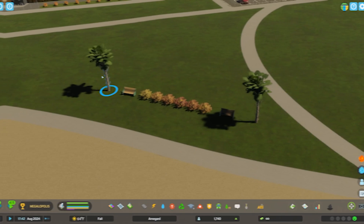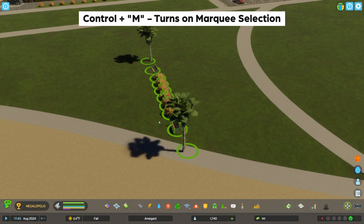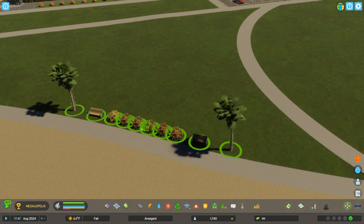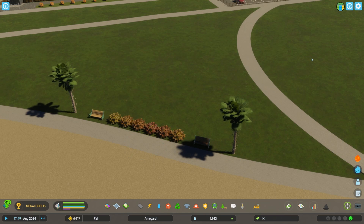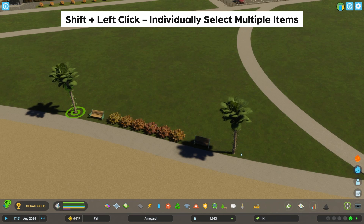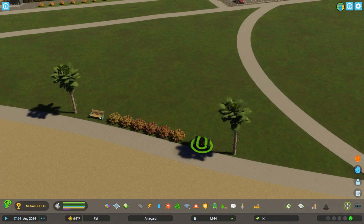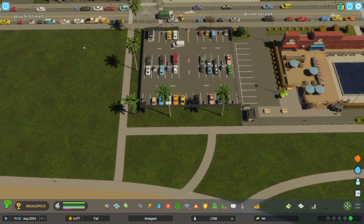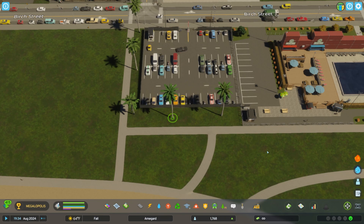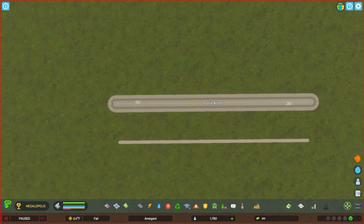If you want to move multiple items at once or a group of items, you can toggle Ctrl+M on your keyboard to use marquee selection. You can then draw an area to select multiple items and move those items together. Everything regarding rotation and height manipulation of single items can also be done with the marquee selection tool, allowing you to change the rotation or height of multiple items at once. You can also click and hold Shift to add individual items to a selection. To deselect, press Alt+D on your keyboard, or simply right-click your mouse.